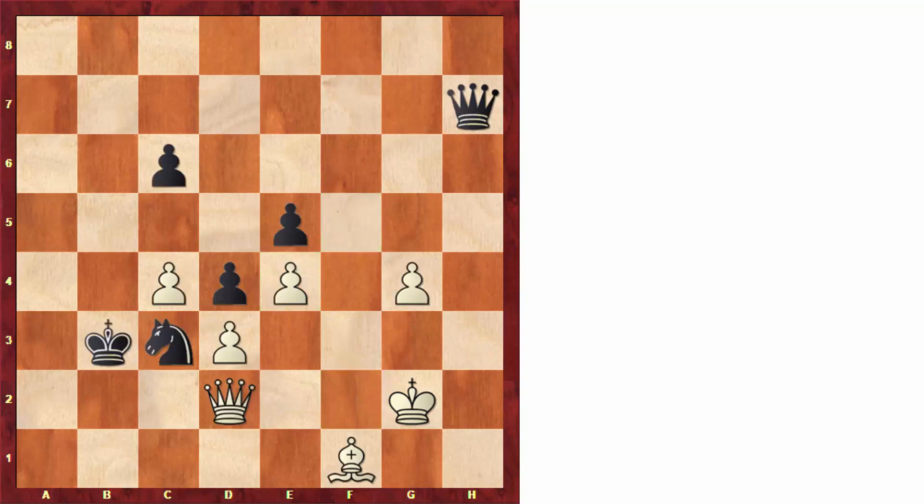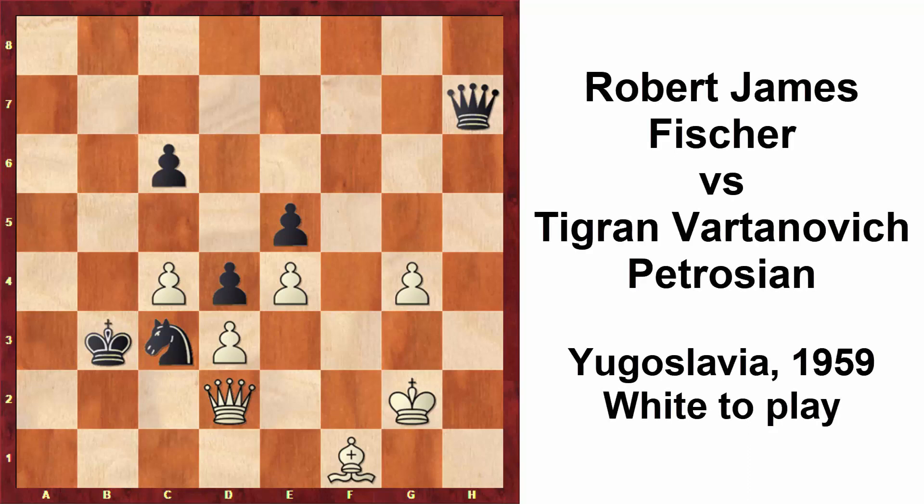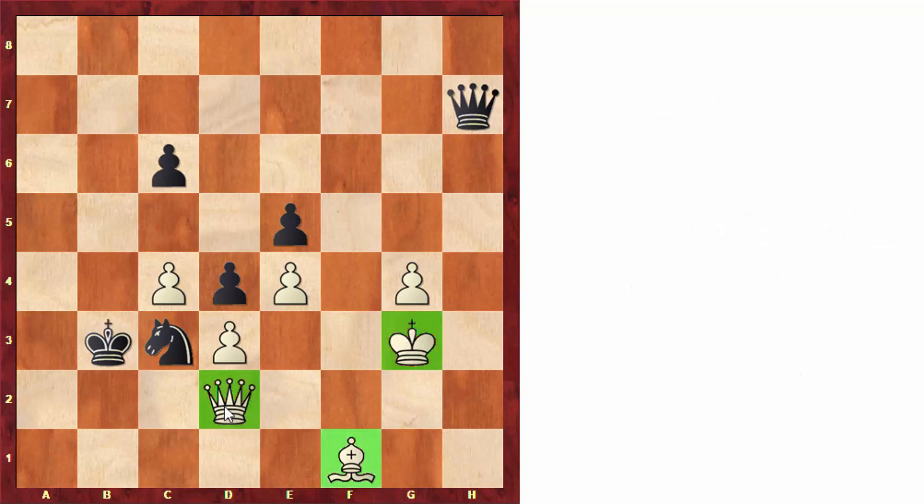This idea is very powerful even when we have an advantage, like in this position where white has an extra pawn. Here Fisher played king to g3, which leaves many white pieces undefended, and this allowed black to find a very nice saving resource by playing queen takes e4. The idea is that after pawn takes and knight takes we get a fork, and black is actually getting the advantage. Or if white tries the intermediate move queen takes e3 giving check, this is even worse — after pawn takes and pawn takes c2, this pawn is just going to promote, and black is even winning.